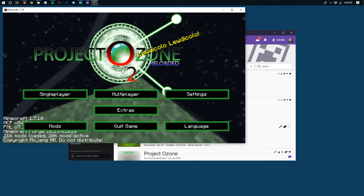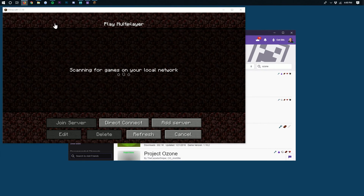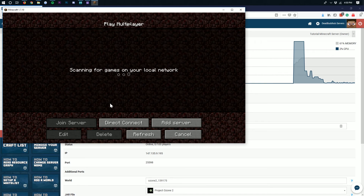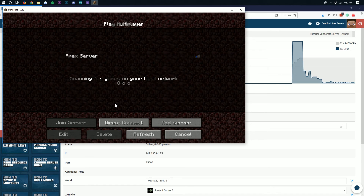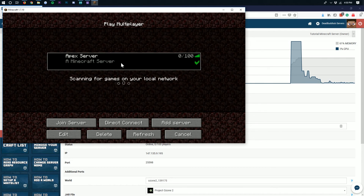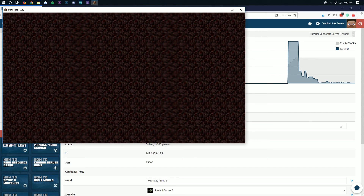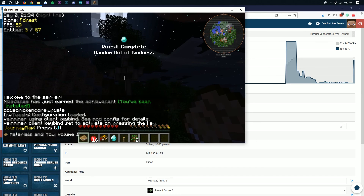Here we are on the main menu of Project Ozone 2 Reloaded. Go ahead and click on Multiplayer, then come back to the Apex Minecraft Hosting Multicraft panel where we have Project Ozone 2 installed. Copy the IP address right there — right-click and copy it after you've highlighted it. Come back into game, click Add Server, name it whatever you like (I'm going to call it Apex Server), paste the IP address next to Server Address, click Done, and you'll be able to see that the server is online. Double-click on it to join. Once you're in game it will lag for just a second as it generates the world. If you have consistent lag, just upgrade the memory on Project Ozone 2. If it goes 'not responding' or turns to a white screen, no worries — just let it lag itself out and then you'll be good.